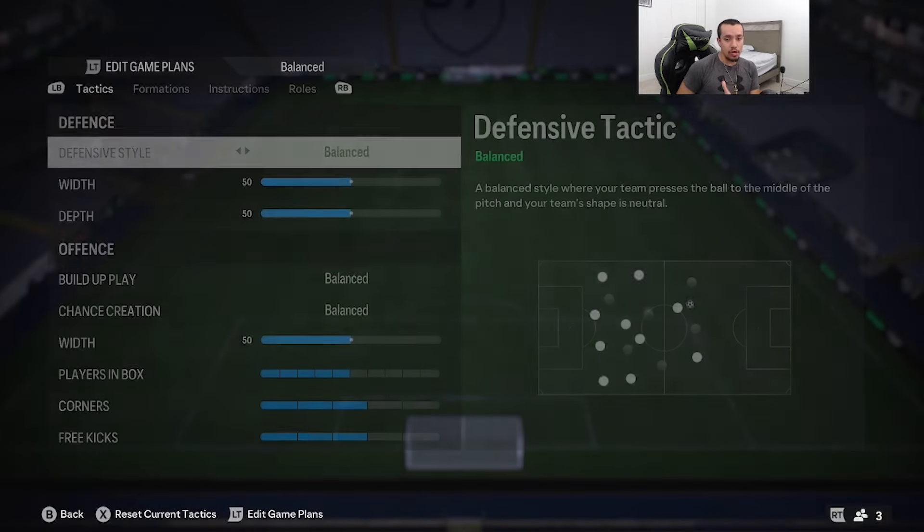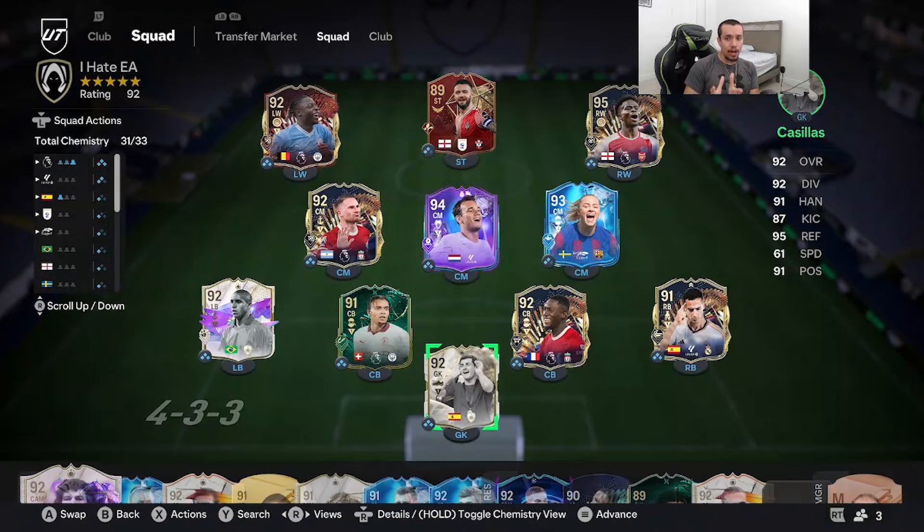By the time I'm recording this video, Team of the Season Saka is 1.5 to 1.7 million coins, which is a little expensive — I did not expect that. We're going to play some games in Fut Champs and see if he's a potential top 10 winger in the video game.